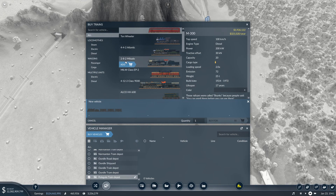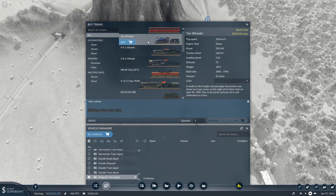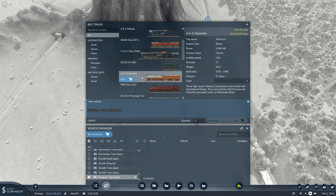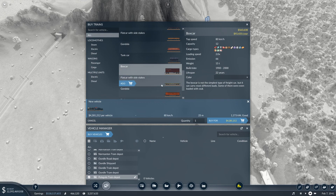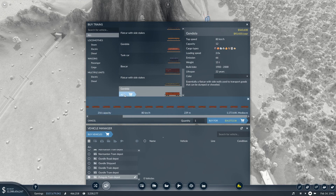I want a cheap train so I'm sticking with the Mikado — that's about two million, just four million total. We've got a higher offer here at one point nine million — we'll stick with our jolly old Mikado for the moment. We're going to go one, two, three... up to 262 wagons capacity for the moment.